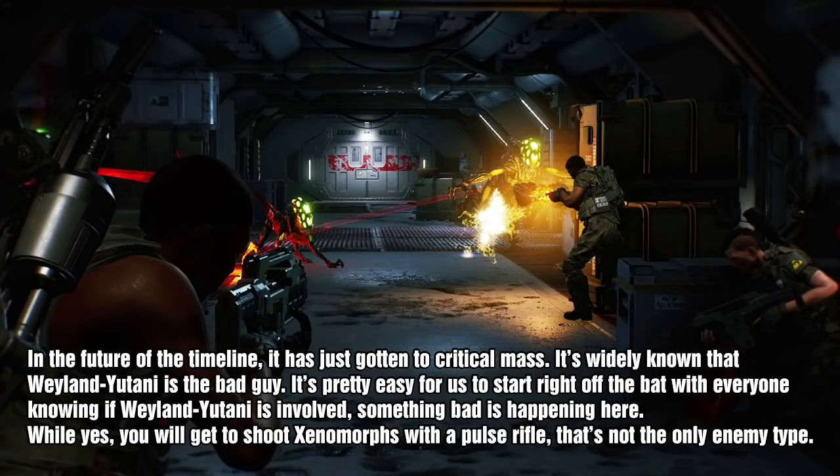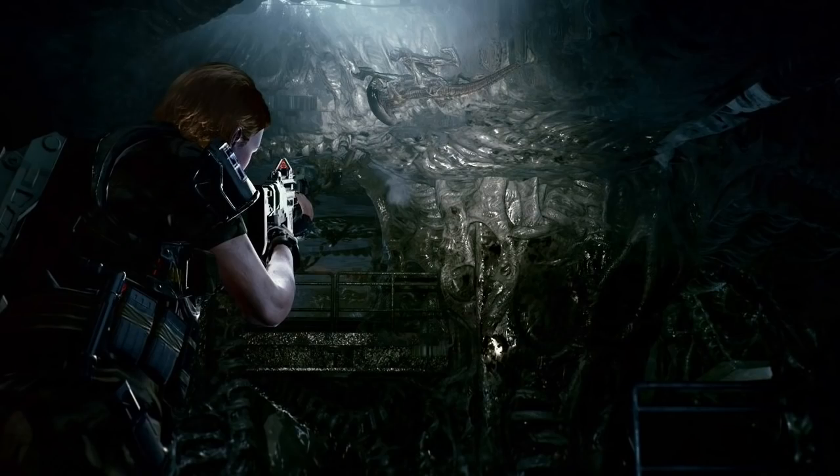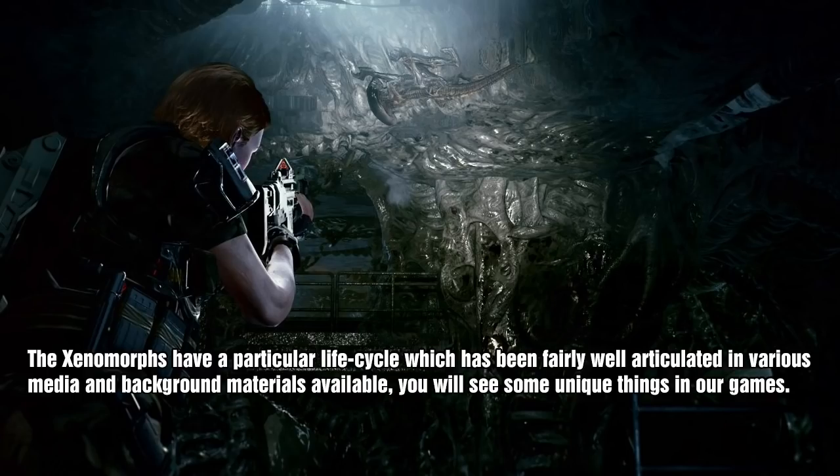While yes, you will get to shoot xenomorphs with a pulse rifle, that's not the only enemy type. There are over 20 different enemy types, all with different AIs and behaviors — a bunch of different xenomorphs, but you'll be fighting synthetics as well. You go up against Weyland-Yutani militia security forces, and they're using synths as their main fighting force, at least where you encounter them in the frontier.